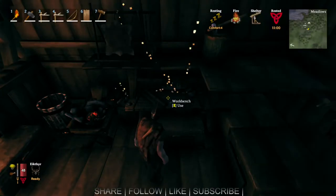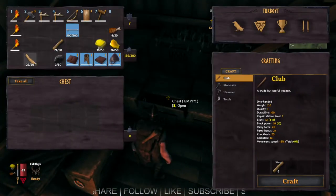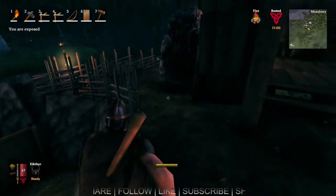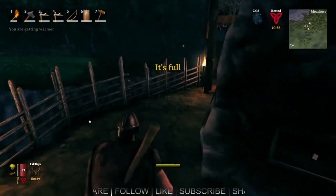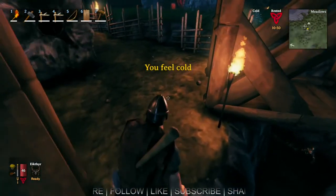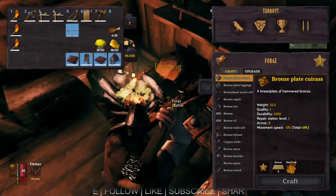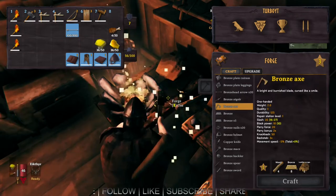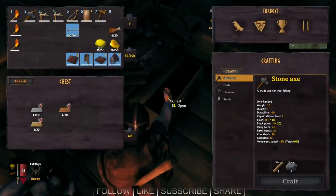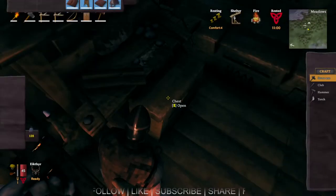All right, we got all that stuff in there. Let's put my valuables away because I'll probably lose them somehow. We'll put this coal away. Now the question is can I make the bronze axe? I need more bronze, which means I need more tin and copper. We do not have eight bronze, we only have one. So I need more copper to mix with tin to make bronze - that's what we've got to do.